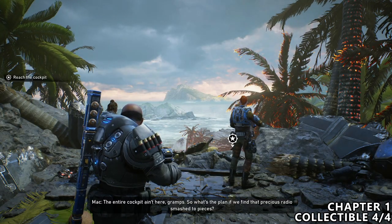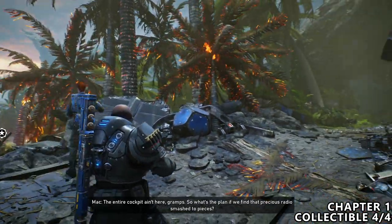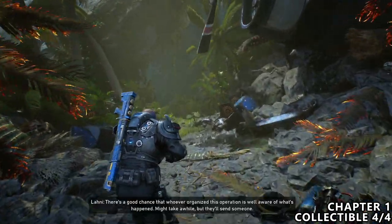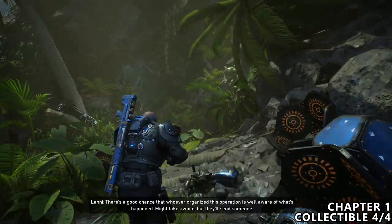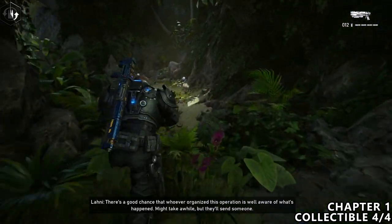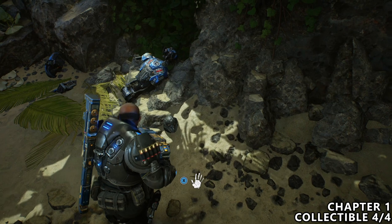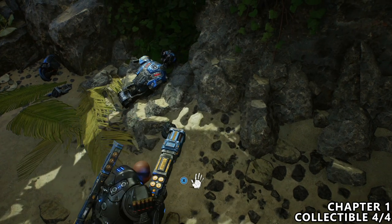Last but not least, you will reach this area just after the crash site with a beautiful vista in front of you. This is one of the best graphical games on the Xbox Series X. But just after that, you can turn down to the right, run down the hill a little bit, and on the right hand side, you will find the collectible — the onyx guard helmet.